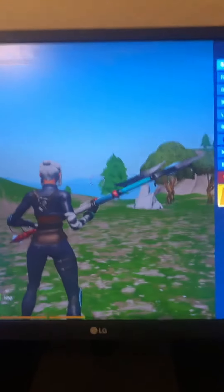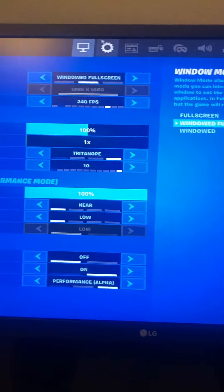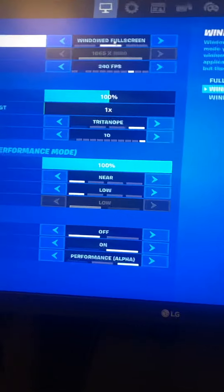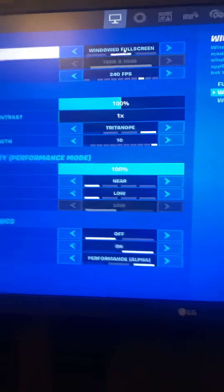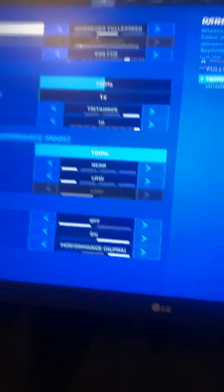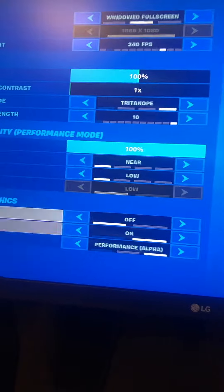I've done many optimizations. I capped settings to where I only use windowed fullscreen, because it's been tested that windowed fullscreen on Fortnite is actually faster than fullscreen — even though the game says fullscreen is faster. Basically fullscreen performs lower than windowed fullscreen. I also have performance mode alpha enabled.